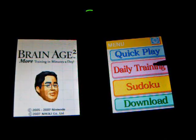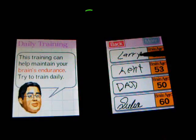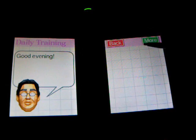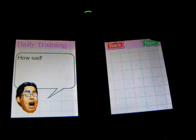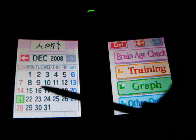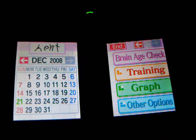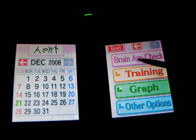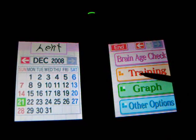In Daily Training, you click on it and there's Force Loss — that's my brother's — and here's mine. The guy talks to you about daily life. There's a calendar over here that tells you what day it is and what things you've been doing, like what games you've been playing and stuff. In Brain Age Check, you check your brain age.